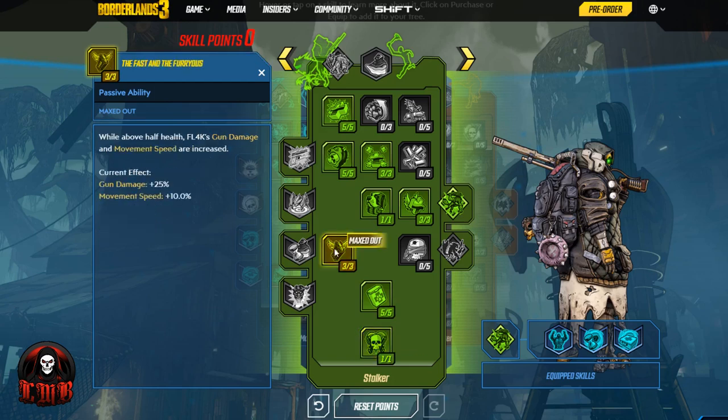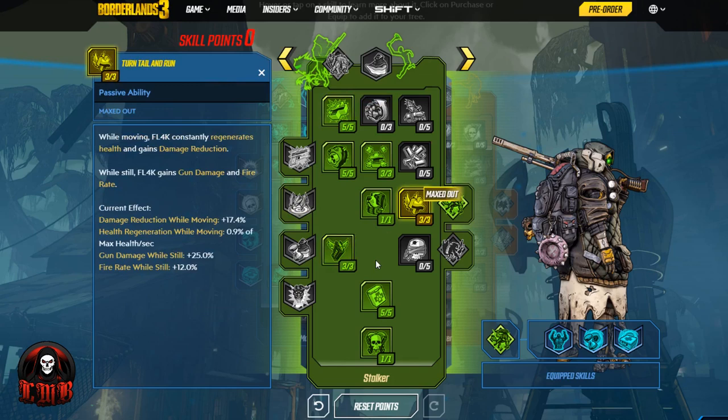On top of the gun damage boost we're already getting, by activating our action skill pre-fight or with full health — and again, full health, not even full shield, full health — then you'll be getting a 75% gun damage bonus. Plus all the other buffs we have, including the health regen and the movement speed. This is going to be a great way to survive essentially any fight this game throws at you, outside of the most OP boss you could possibly think of.